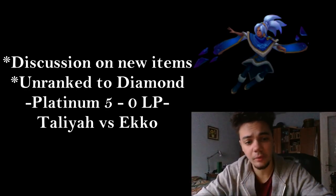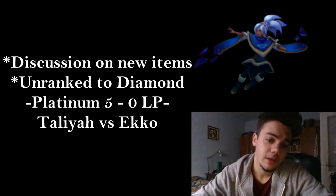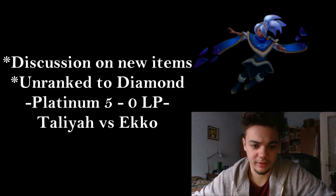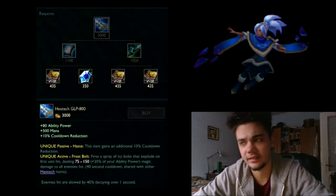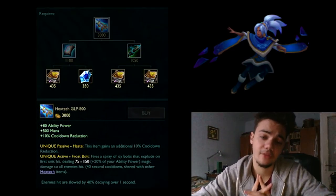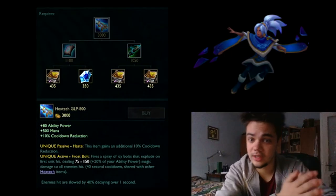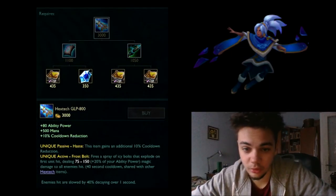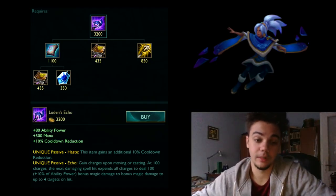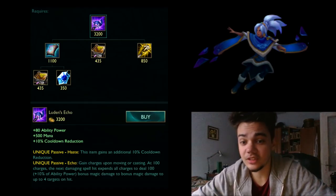Jumping to the next item on the list. I'm going to talk about the new items where we have Hextech GLP, Archangel's Staff, and Luden's Echo — instead of the classic Morello. Morello got modified to another item we'll talk about later. The first choice we have now is either Hextech GLP, Archangel's Staff, or Luden's. Hextech GLP is probably the optimal choice, but it got nerfed quite a bit in the last PBE patch. I'm not completely sure this will ensure we have the mana necessary for longer fights.